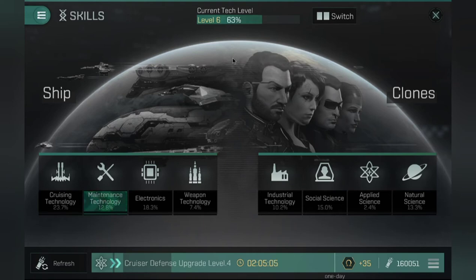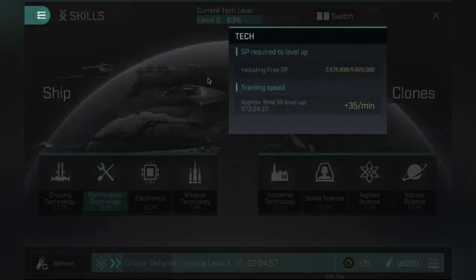This is good information, but there's more. If you press here at the status bar, you'll get a pop-up which tells you how many skill points you have, what the goal is for the next tech level, and the approximate training time at your current speed.